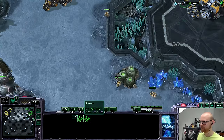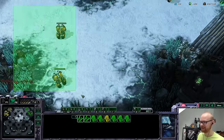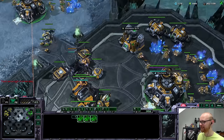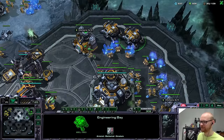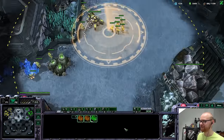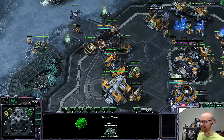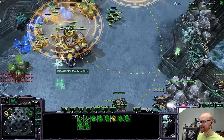I'll use F2 to find my other raven. I have six cyclones — actually eight cyclones. And I can tell how low my supply really is — it's a bit of a disaster. I basically have nothing and he doesn't have tanks here yet. I do have a couple interference matrices though, so this should be a pretty good fight. I'll kill a bunch of workers instantly.